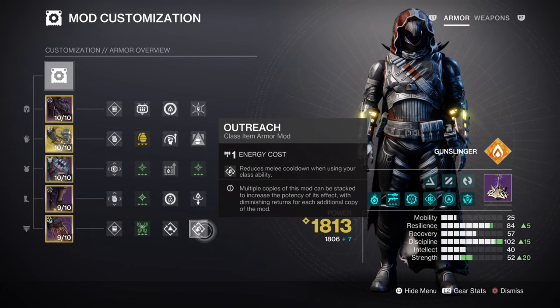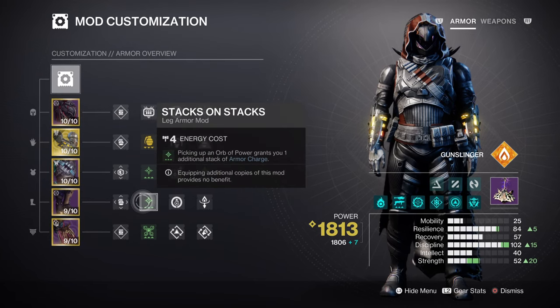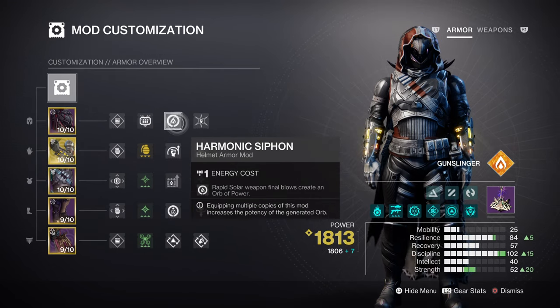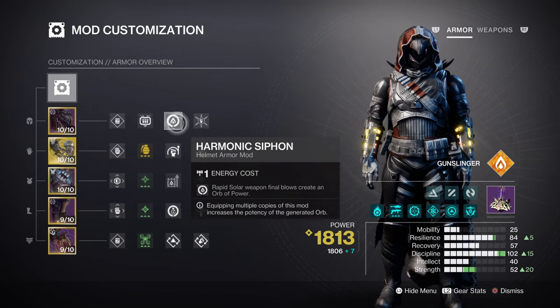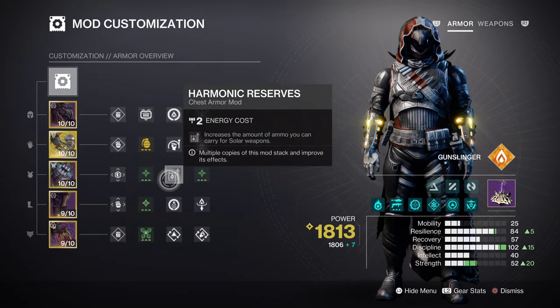This next section covers the additional mods we are using. For armor charges, we have Charge Up x2, which will make sure we always have an extra charge slot on top of the current amount we have, while Stacks on Stacks will escalate our charges from one stack collected to 2. After that, having a Harmonic Siphon will help create orbs of power, while Hands On will allow our melee to gather super energy much faster as well. Lastly, you may want the Harmonic Reserves and Scavenger mods since the build will be using its heavy weapon quite a bit.